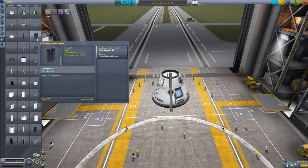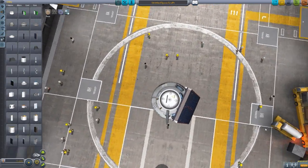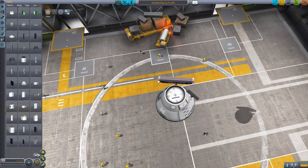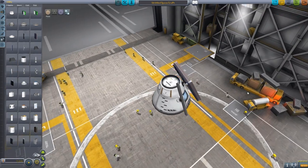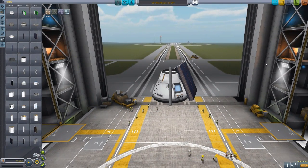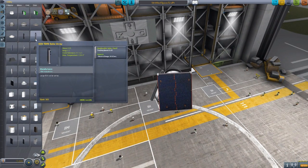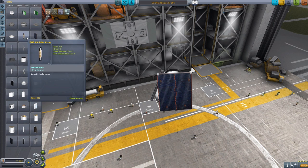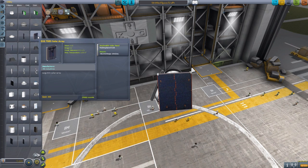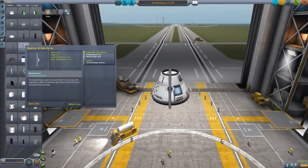We then have the EOS TDRS solar array, which is another very, very large solar panel. This one is centered, unlike some of the others, and has a very cool animation for its extension. What is the charge on this one? It's about 10 per second, so a little less than the EOS AA and a lot less than the Almaz. Still a very cool, very large solar panel.